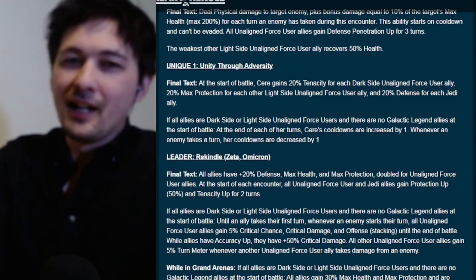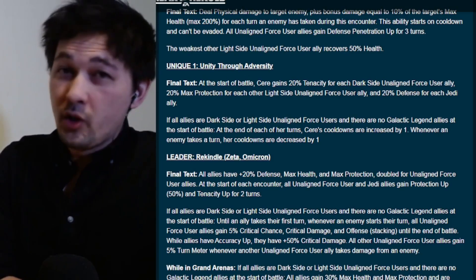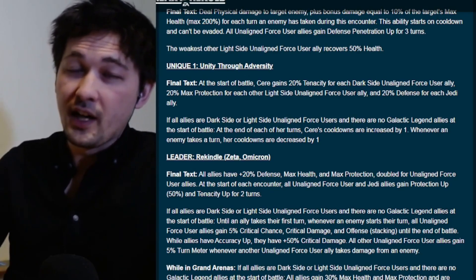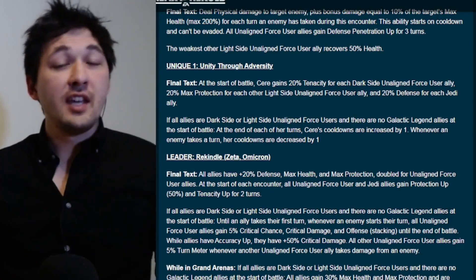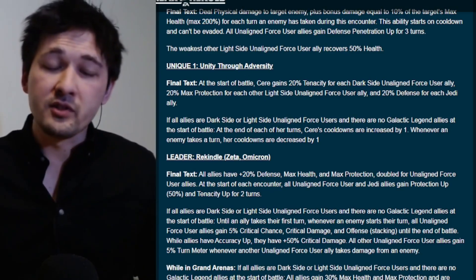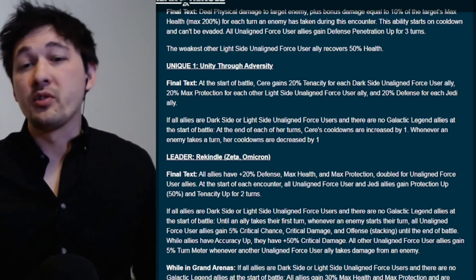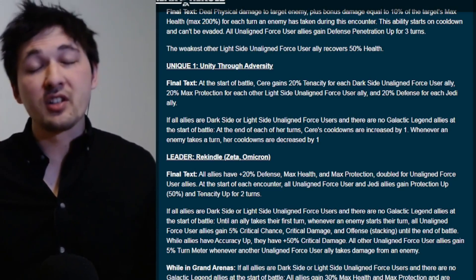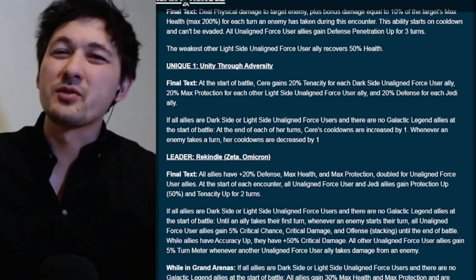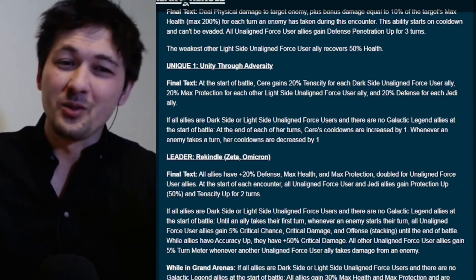Here's one interesting thing: this is written very conditionally — 'if all allies are unaligned and there are no GLs.' That means if you throw in some aligned characters — Jedi, Sith — or a GL, the cooldown mechanics shut off entirely: no more increases, no more decreases. You still have big cooldowns on those abilities. You could technically throw her on another squad, but you'd lose the offensive stacking and stat boosts from the leadership, so you really don't want to do that.